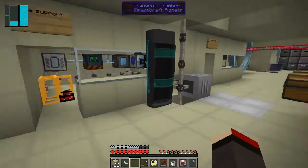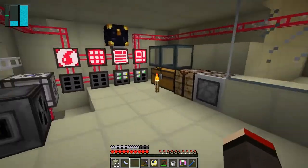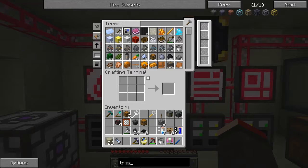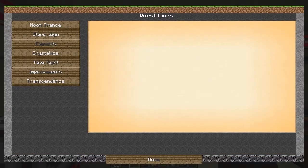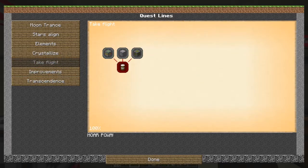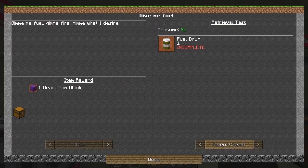Getting loads of resources. What else would I like to do today? I haven't done any quests for ages and ages and I think there's one I can do fairly quickly. I get a new quest window - this one 'Give me fuel' - I need one fuel drum.